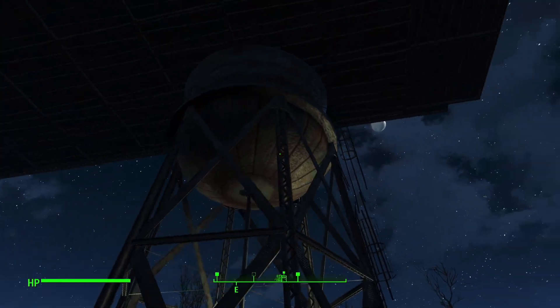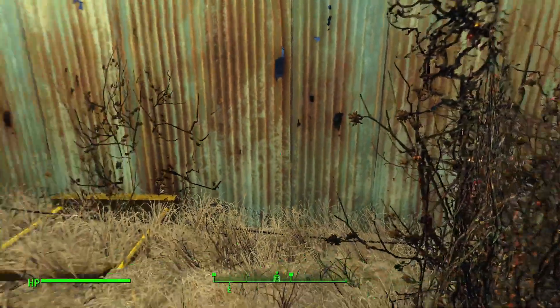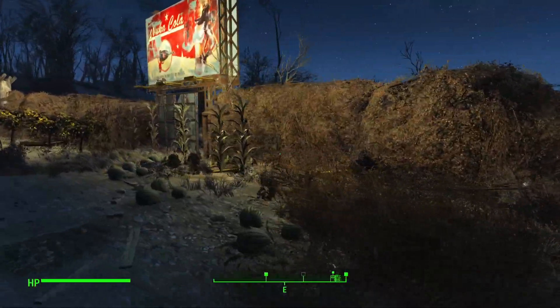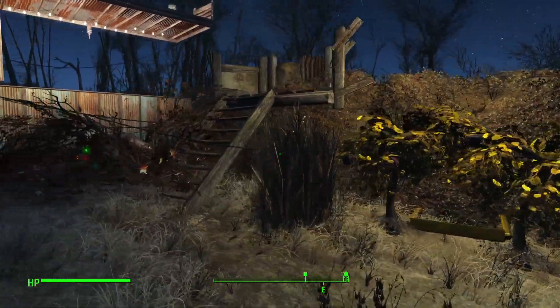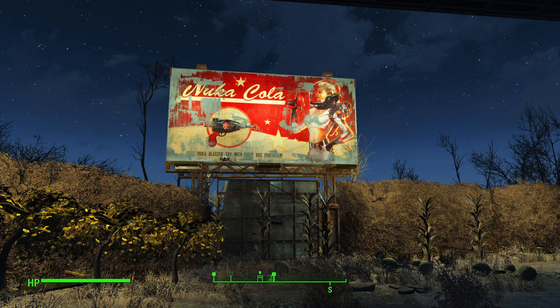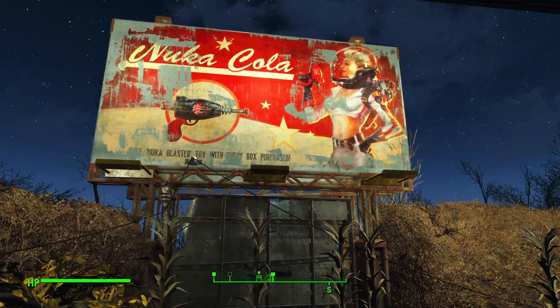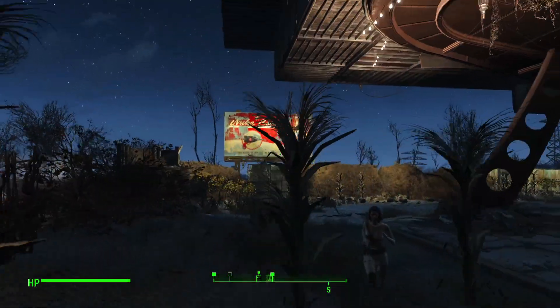A nice little water tower, which, unfortunately, is catching no rainwater because I've built over the top of it. Just more foliage and plants. We're very self-sustainable here — we're subsistence people. I've lit up my Nuka-Cola sign so it's a little bit more visible from a distance.